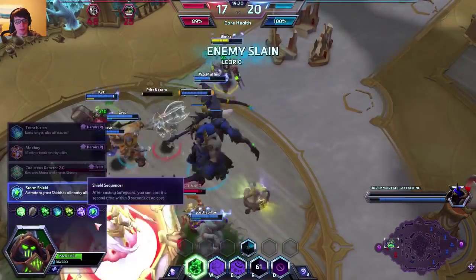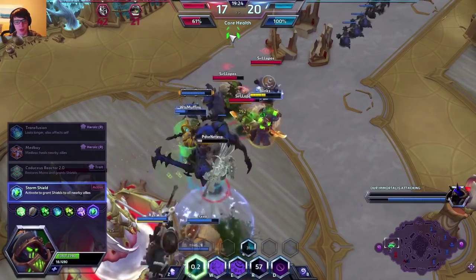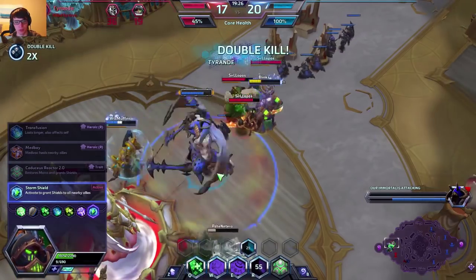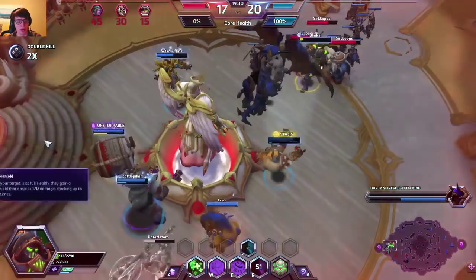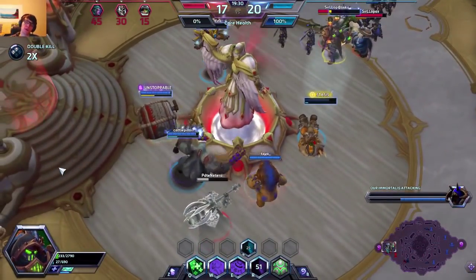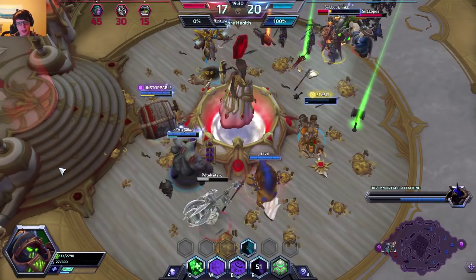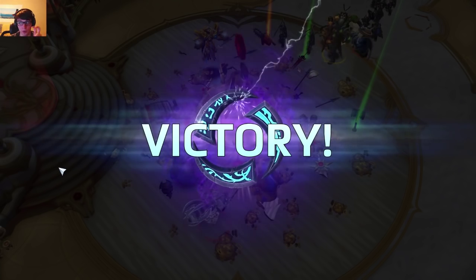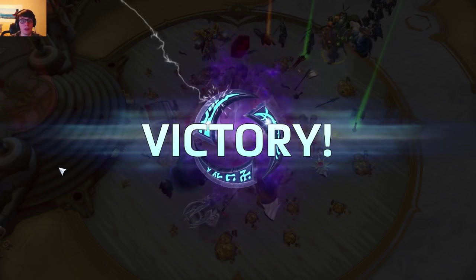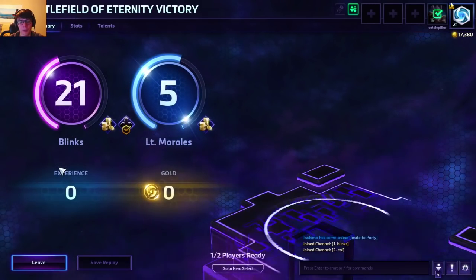Variations on this build: a big one is at level 20 you can take Caduceus Reactor 2.0 because you get mana back with it and then you don't really have mana problems anymore. You can take Bio Shield at level 4 if you don't think you'll need block. Otherwise this build was pretty standard. I'm going to put the standard Medic build into the description of the video below, along with the one I used here.